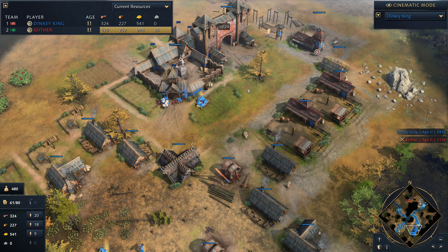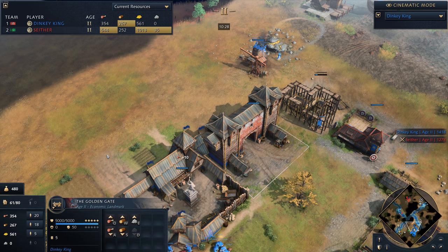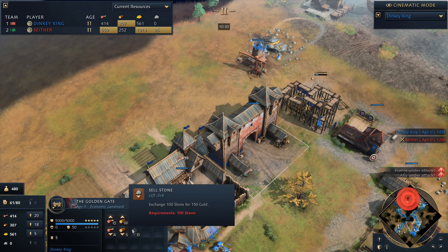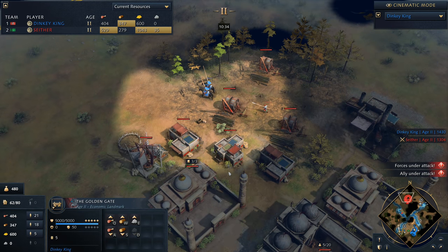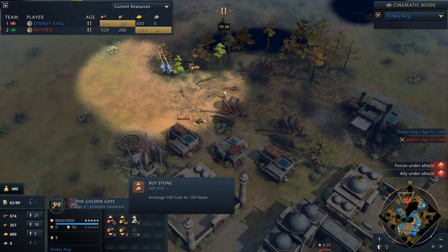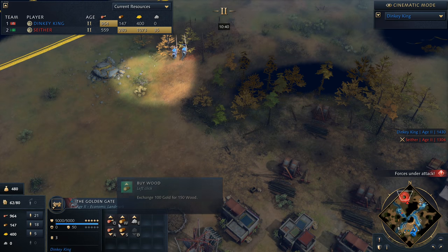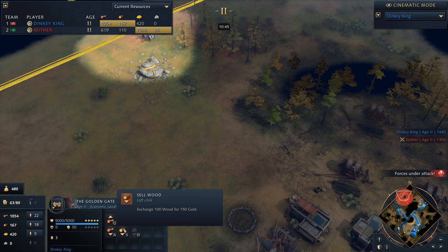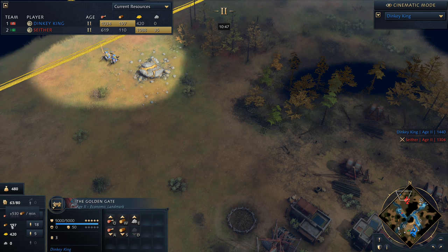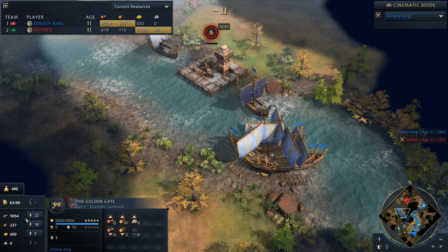No Age 3 coming through just yet for Dinky King. He's stacking up tickets quite well — up to five tickets, so he could purchase stone for a castle or a town centre. He's actually just sold something and is going up towards castle age. I think he's selling a little bit of wood right here, getting those very favourable trades, and is probably looking to secure his castle age sooner rather than later.